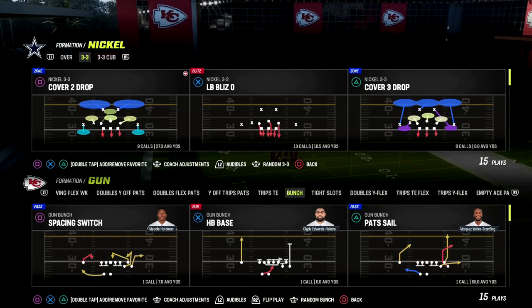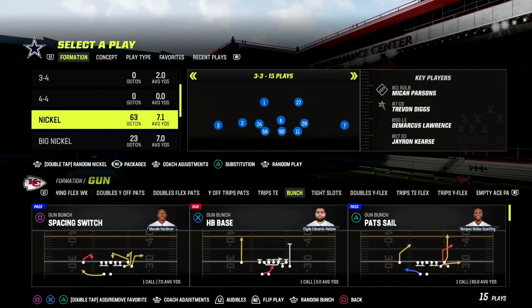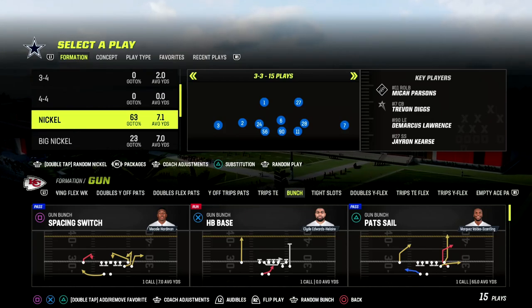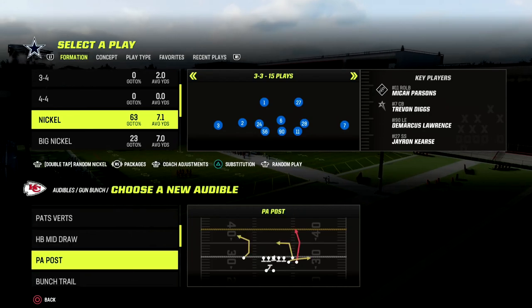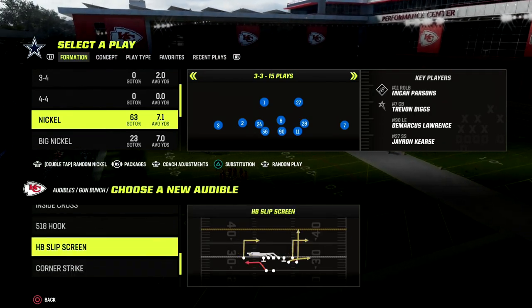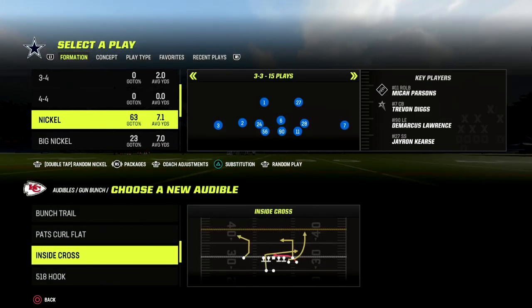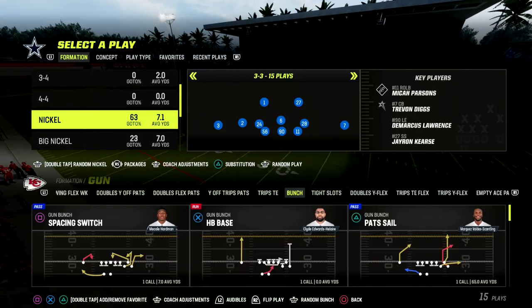To do this, we're going to sub in safeties at the linebacker position. I'm in the 46 playbook. If you want to get my full Nickel 3-3 Cub defensive ebook, make sure you join our Patreon — it's only $10 to sign up and it gets you access to all of our Madden 23 offensive and defensive ebooks. Head down to the description and click the link below.